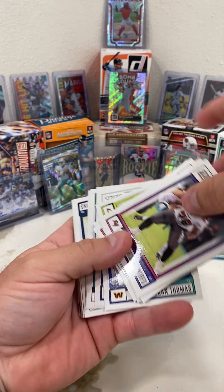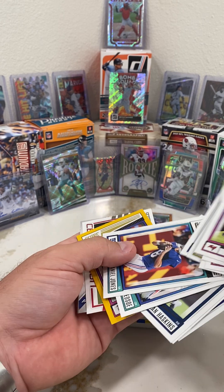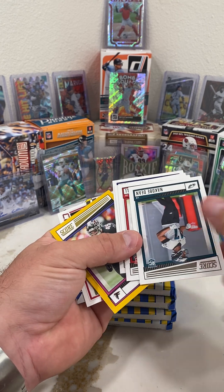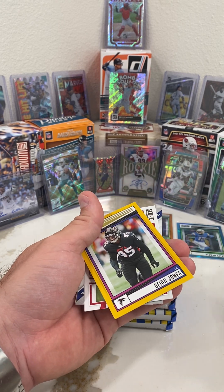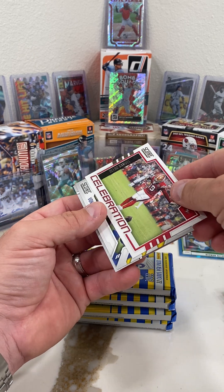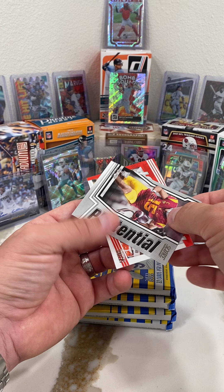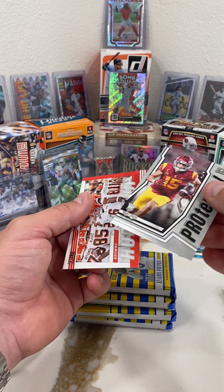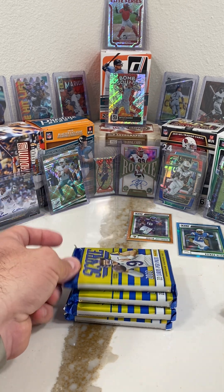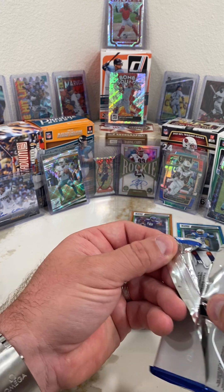Tristan Wirfs - that dude's a monster. More base cards - a ton of base cards. I'm flying through this so I don't make this a thirty minute video. Deon Jones gold base - that's a really cool looking card. Another Debo Samuel - looks like it was raining in that game. Sack attack Von Miller - I think we pulled one of those earlier. Some of these are getting really redundant. Drake London now, huddle up Browns. As long as they keep putting those really nice refractors in there, I'm not going to complain about all the base cards and the repeats.